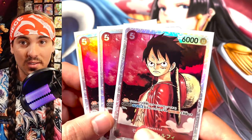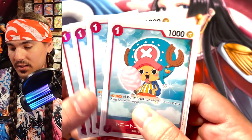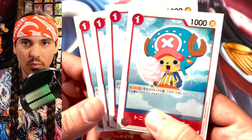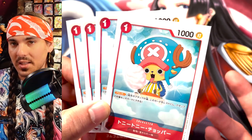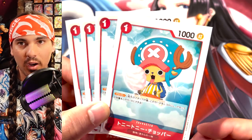Next I've got four Choppers — Chopper is MVP. He's a one cost blocker from the starter deck and you can do some really cheeky stuff with him, which I'll explain when I get to the cards that play into this. He's a 1K blocker with the potential to essentially block twice in a turn if you combo the right cards with him.